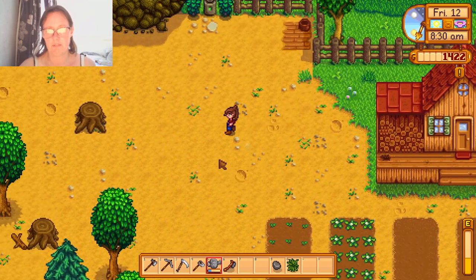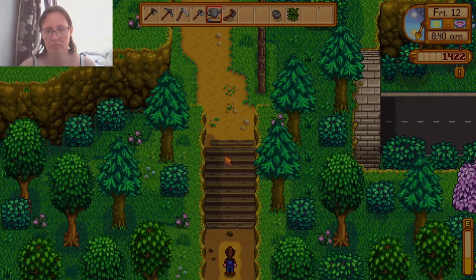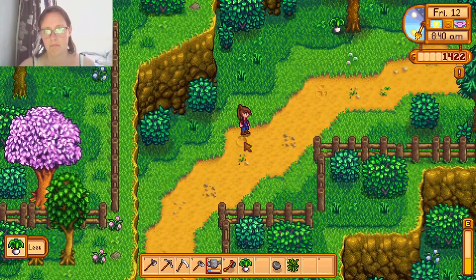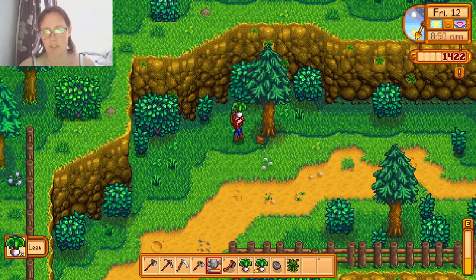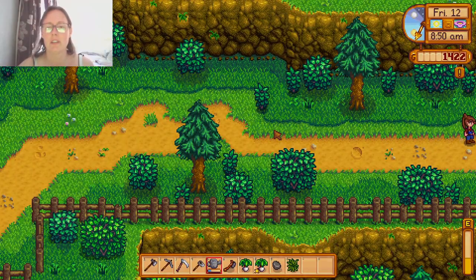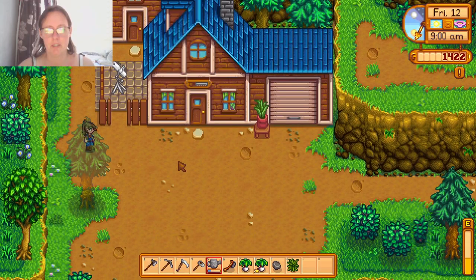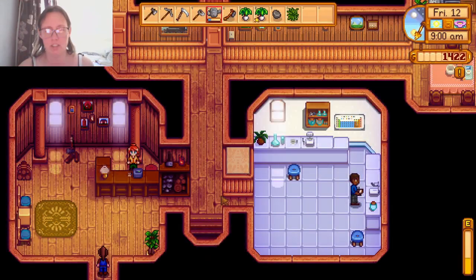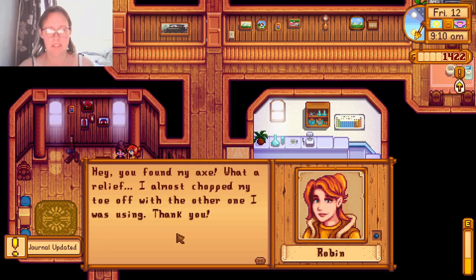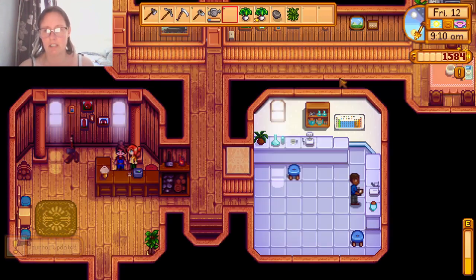Right, go to see Robin take two. Forageables are very easily found around here in springtime — there's a bonus. And we're just on time, 9am. Not half past five in the afternoon. So we just give this to Robin, and that gives us a little bit of extra money.